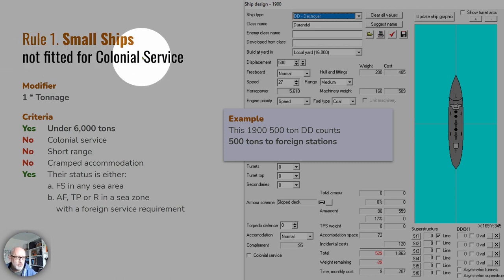Rule number one: small ships not fitted for colonial service get a tonnage modifier of nothing — no reduction. If it's under 6,000 tons, not fitted for colonial service, not short range, and doesn't have cramped accommodation, and you've put it on FS status or another status in a sea zone with foreign service requirements, you get that full tonnage. A perfectly ordinary 1900 500-ton destroyer sent out on foreign station will account for 500 tons of that requirement. Simple.